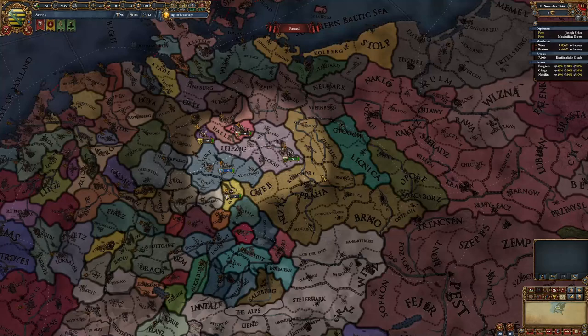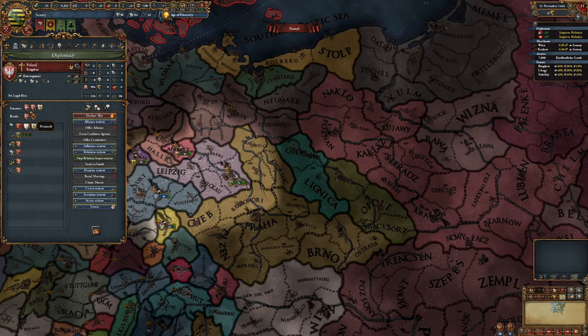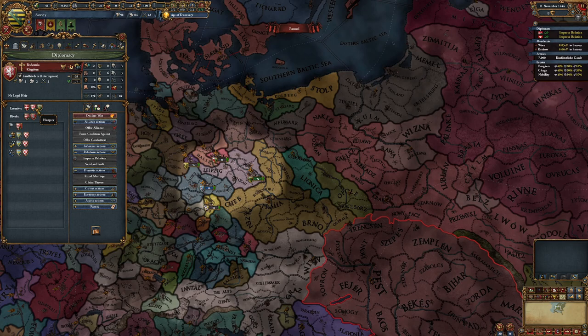First things first, you've got to be playing Saxony and then you've got to hope, basically. You rival Bohemia and then you ally anyone who would also rival Bohemia. In this case, Hungary. Poland might do it as well, which means we can only pick one of them. Brilliant.